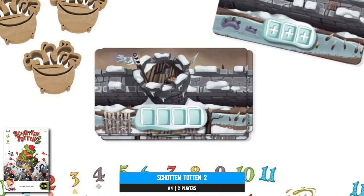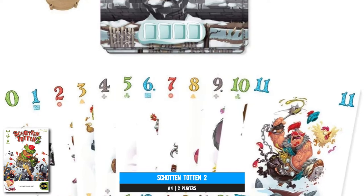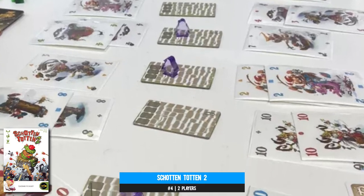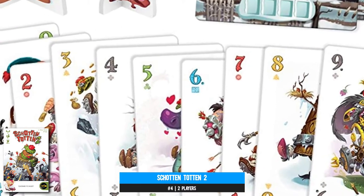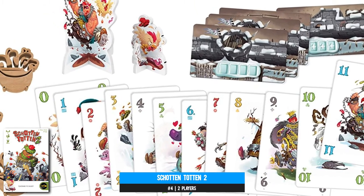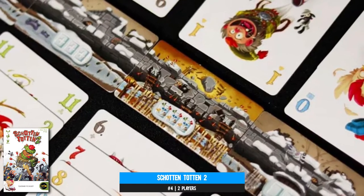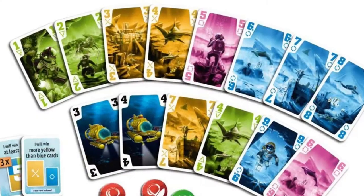Number four: Schotten Totten 2 is the sequel to Schotten Totten 1, and in the intervening twenty-odd years they've taken symmetry and made it asymmetrical. One player is the castle defender and one the attacker. In this hand management game with numbered cards, the attacker's job is to breach the wall's defenses in multiple locations — sometimes twice in the same place. You alternate playing cards on your side of the wall, laying down combinations more valuable than what your opponent can mathematically muster. It's rare for such a simple tenet to work so well with proactive and reactive play, plus a real sense of agency and mind games.